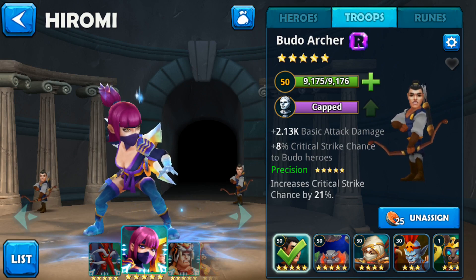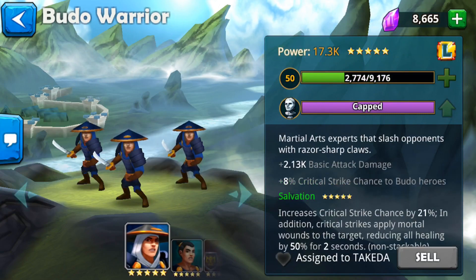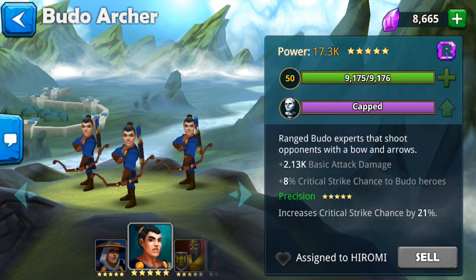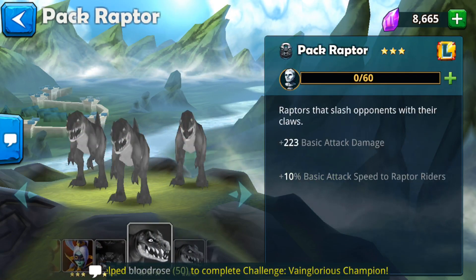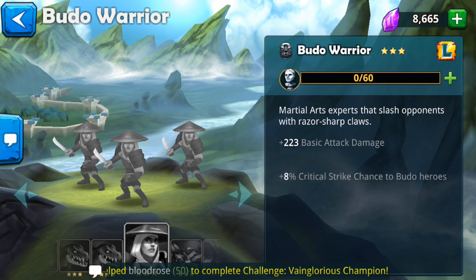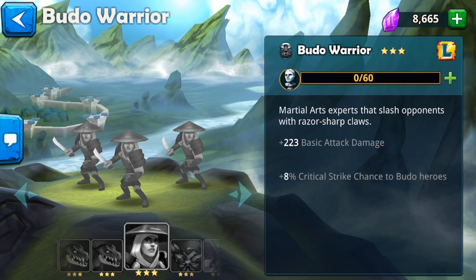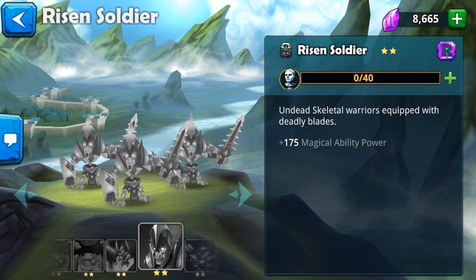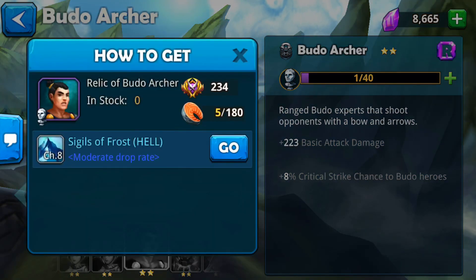Right now I have one Boodle Archer here that's five-star and unlocked. If I go to my troops, you can see I have Boodle Warrior which is the melee version and Boodle Archer which is the range version. If I keep scrolling down, you'll see another Boodle Warrior - but this time I don't have any relics for it. You can unlock it, upgrade to five-star, and assign it to another hero. Same with this Boodle Archer version here - I have one relic out of 40. You can farm this one in the dungeon in Chapter 8 to obtain the relics and unlock it to five-star.